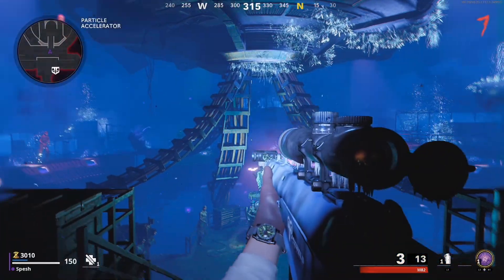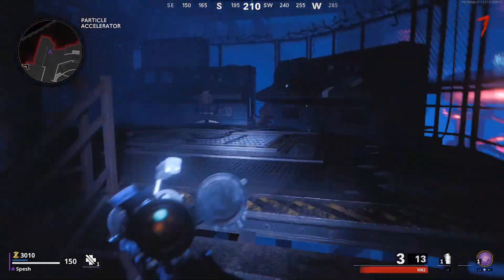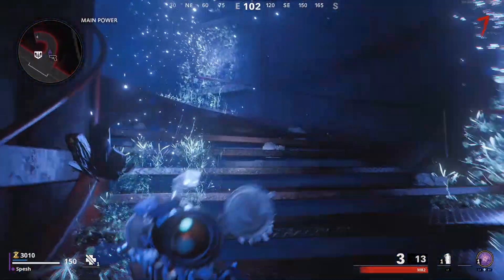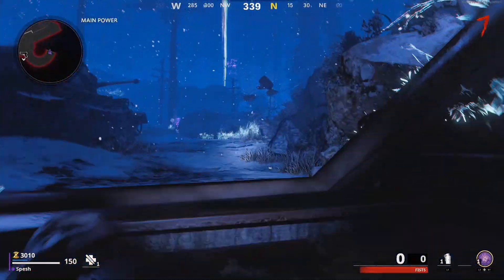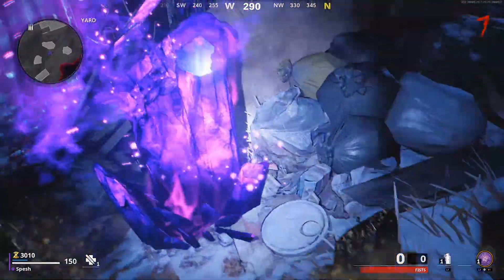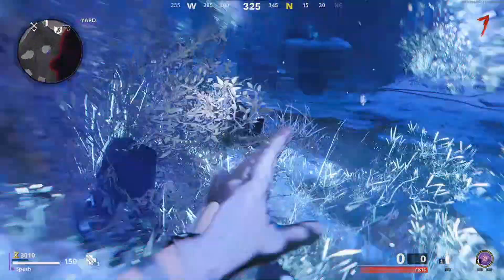Hey guys, welcome back to the channel. My name's Spesh. In this video, we're going to discuss some new info that we have on the ethereal monkey easter egg that was inside of Die Maschine way back at the start of Cold War. There's been some new stuff inside of Outbreak that actually gives us some interesting little tidbits about what this easter egg could be and exactly how it works.